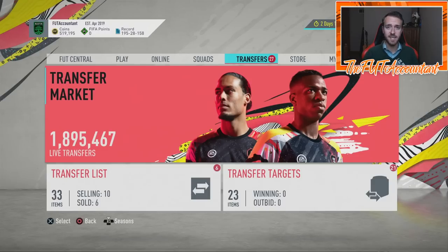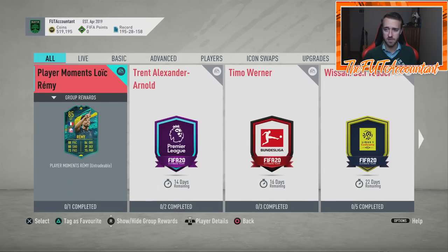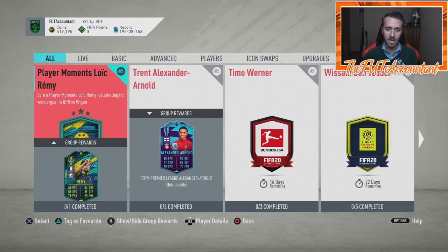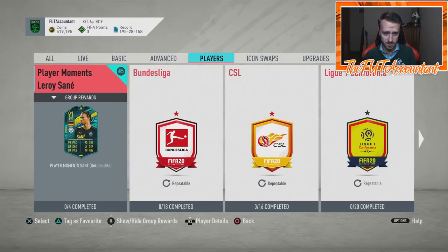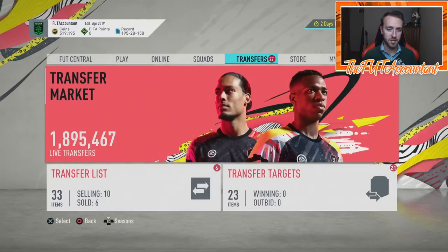A new Team of the Week could be a factor too — if Neymar, Lewandowski, and Mertens all get in, that would trigger my spider senses for a TOTW SBC during this promo. EA is trying to drain coins from the game — we had so many coin-suck SBCs during Headliners including Leroy Sane Moments, flashbacks, and other moments cards. I expect them to do the same with Future Stars.